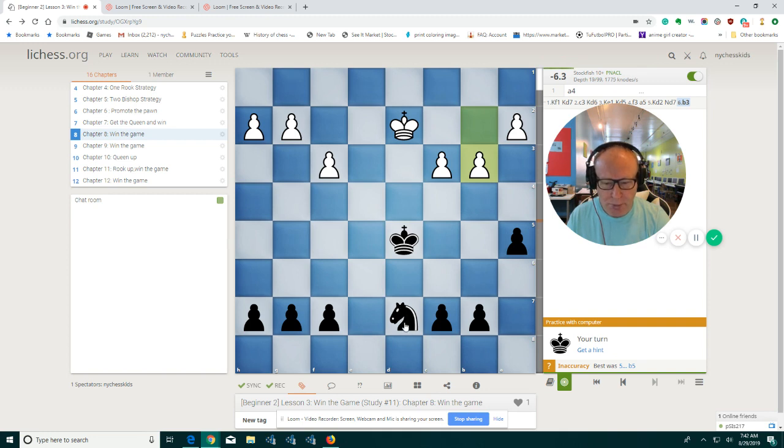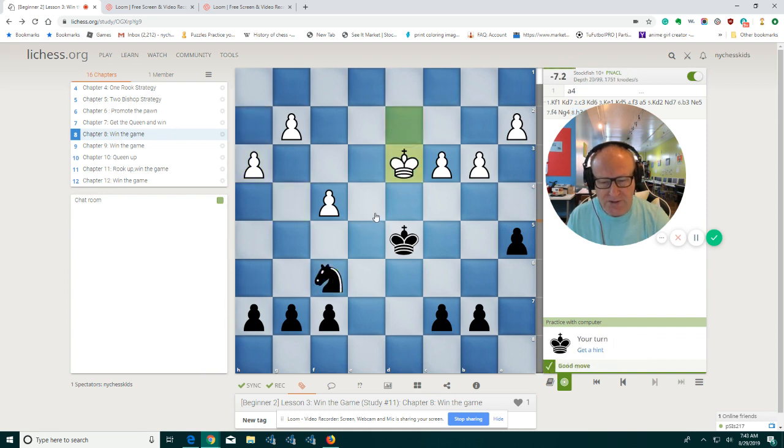How about we bring the knight to the center? Now our knight is attacked, so we have to run away. Maybe we jump to g4 because now we are taking the pawn on h2. We have to run away again. We are coming back to the same place where we were before, but right now there is a space on e4 where the knight can jump to. We could do that later on.